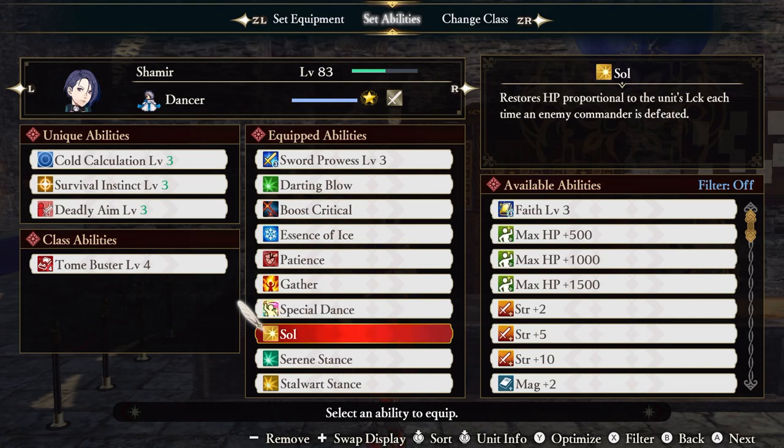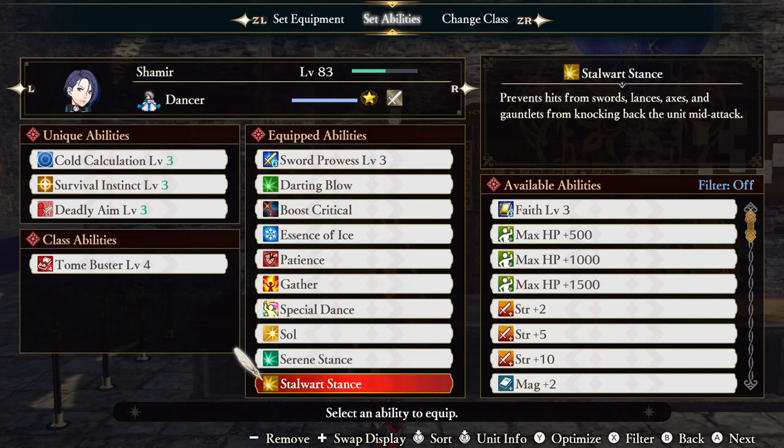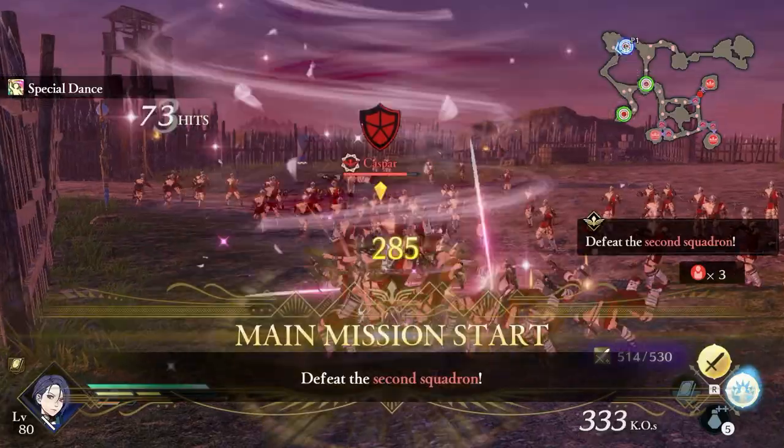Soul gives us health recovery based on our luck with each defeated commander. Serene's Dance prevents Bows and Tomes from knocking us back mid-attack, and Stalward Dance does the exact same thing but for Swords, Lances, Axes, and Gauntlets. This makes it so enemies can't hit us out of our dance, assuming they're not already frozen.